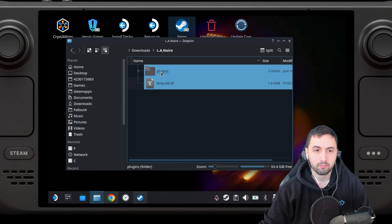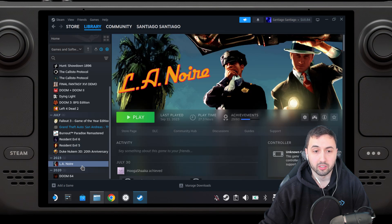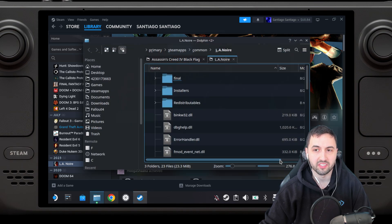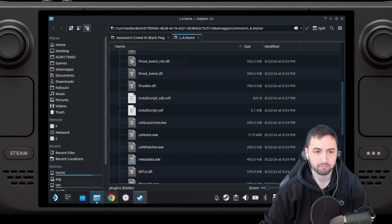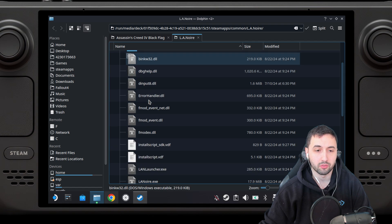Now grab these two files and copy them. Open Steam in desktop mode. Go into the cog where it says Manage, and in Manage, go to Browse Local Files so you can see where the game is installed. In my case I installed it on my SD card, so it'll take you there. Once you're there, paste the contents that you downloaded. You should now have dinput8 and the plugins folder.